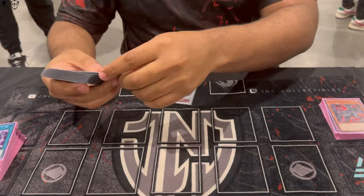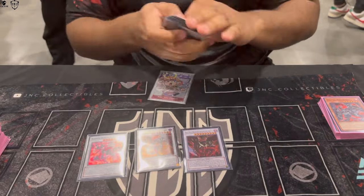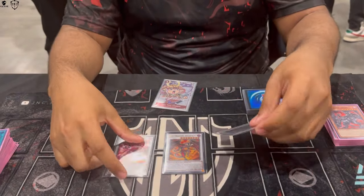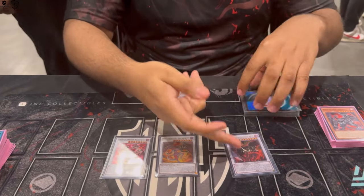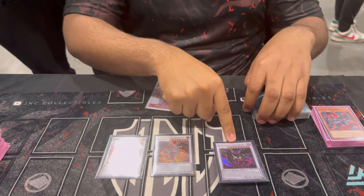For the extra deck, I played a cool package: Scarred Red Dragon Archfiend, Red Dragon Archfiend, and Red Dragon Archfiend Abyss. The idea behind this engine is you can do the Hero/Omega pattern, but this combo also allows you to still end on Hot Red if you get Nibiru'd, whereas the other combos usually don't work if you get Nibiru'd.